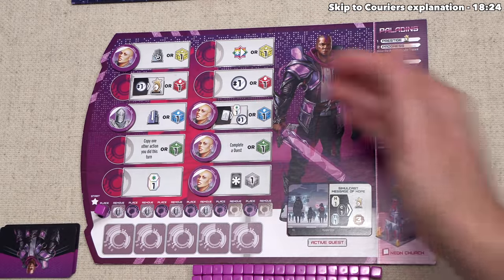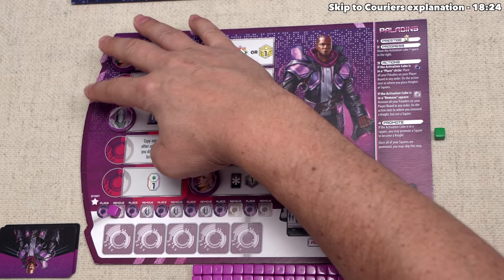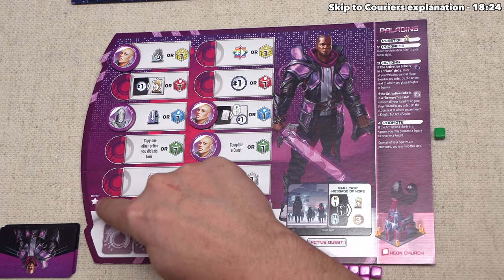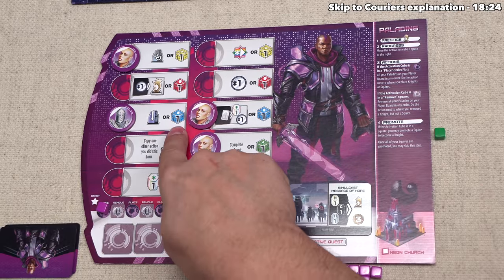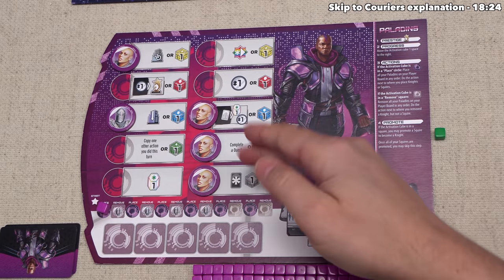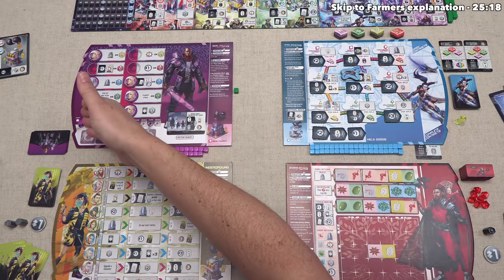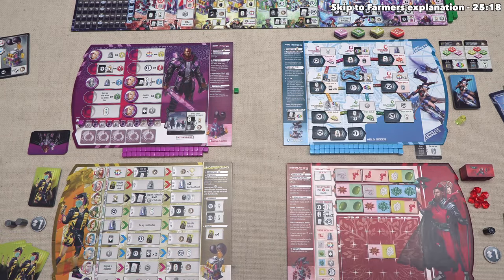That was a very effective first turn — not surprising since we got to do five different things. But on our second turn we return all these tokens and only perform the action from where we placed our knight, and we only have one knight. So we did five actions with our first turn and will only do one in the second — gaining a blue favor or visiting an awakened building. Our super strong first turn will be balanced by a probably very weak second turn. Now play moves clockwise to the blue couriers faction.